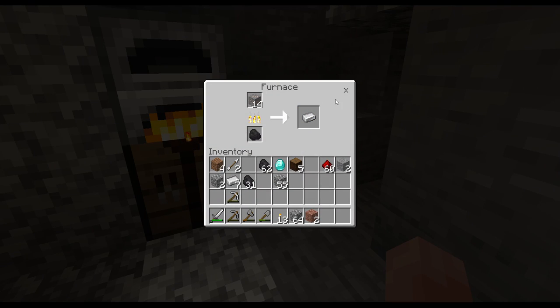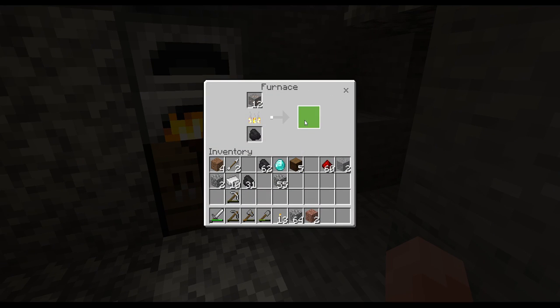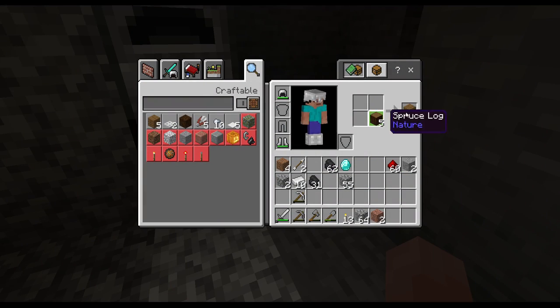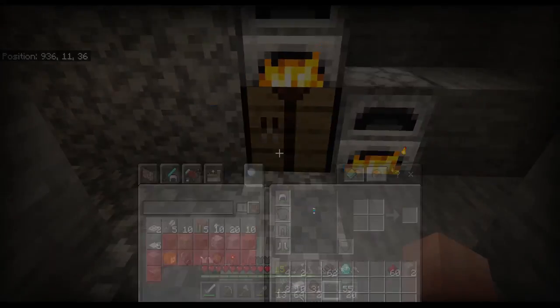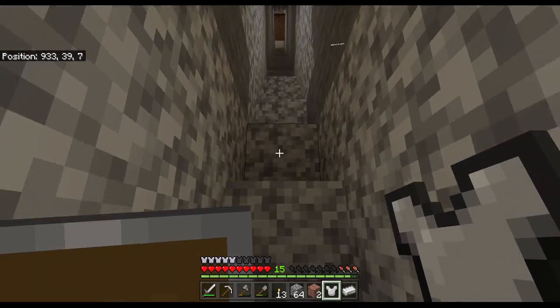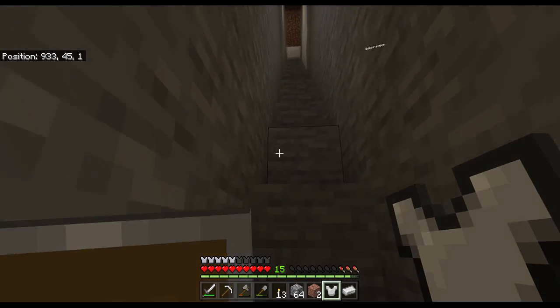Anika, what should we do with the iron? I think we should make armor. First, should I get a shield? Yeah, get us shields first. Okay, I'll get us some shields. And we'll show you guys the village — and that's going to wrap it up — or do you want to do one more thing? Do you want to fight off the skeletons?